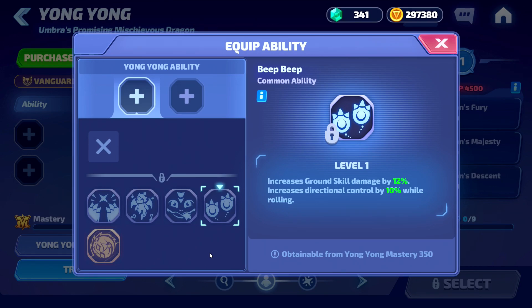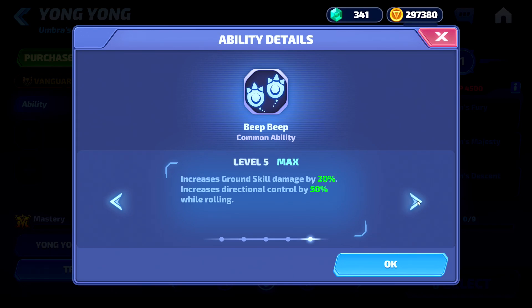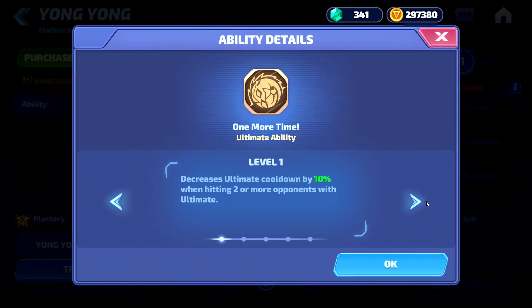Our last common ability is Beep Beep — it increases ground skill damage by 12% and increases directional control by 10% while rolling. These percentages go up to 20% and 50% at max. Our final ability is the ultimate ability called One More Time, which decreases ultimate cooldown by 10% when hitting two or more opponents with the ultimate, going up to 30%.